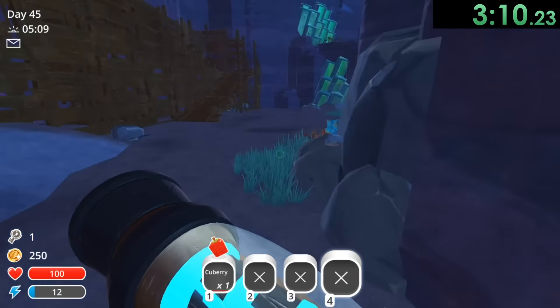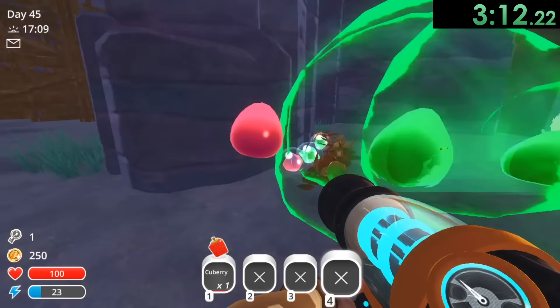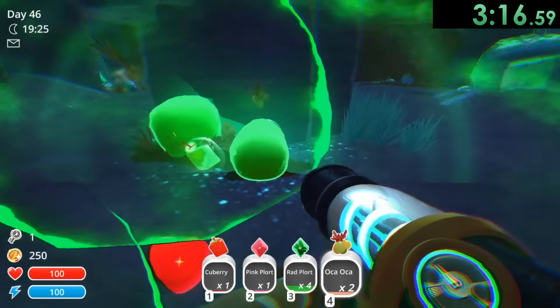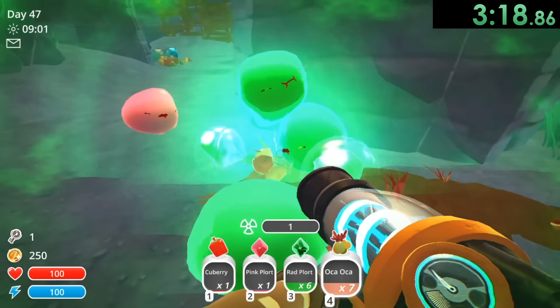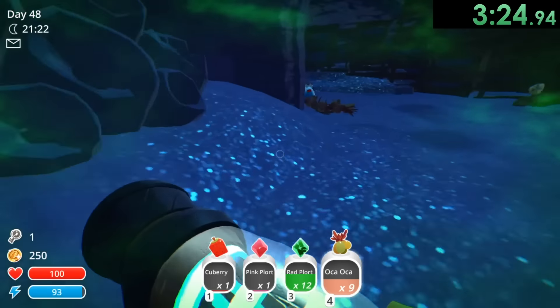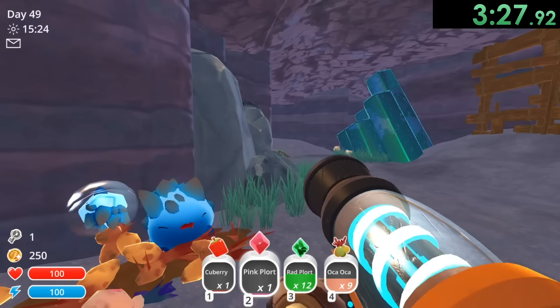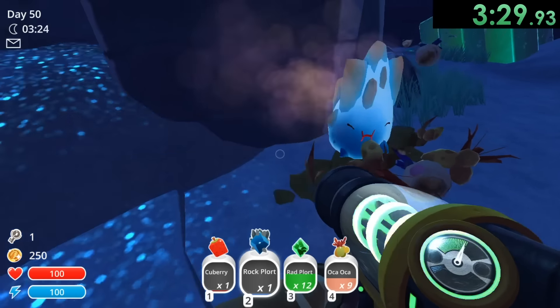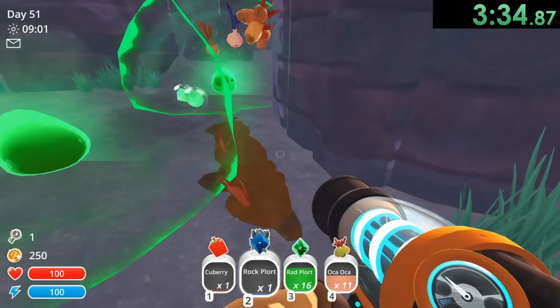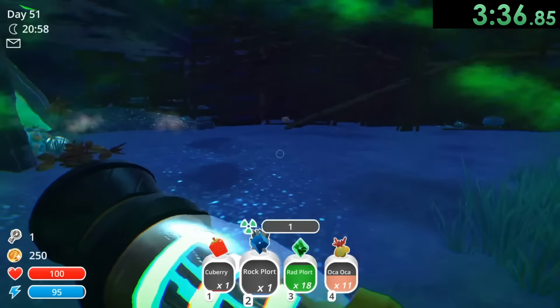Pretty much for this, all we want is a bunch of stuff from the green slimes. We want as many rad plorts as possible, so we're just going to let them keep eating. It's a never-ending supply of food. They're just going to keep giving us more rad plorts, which we're going to be able to sell for a bunch. I'm also going to make sure that I can get one of these blue plorts as well. We need about 18 of these rad plorts, so I just need a couple more and we can be on our way.